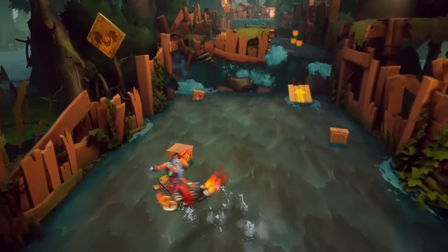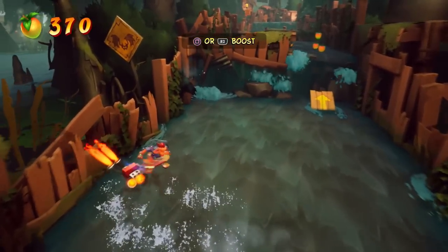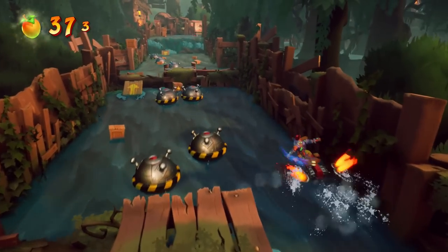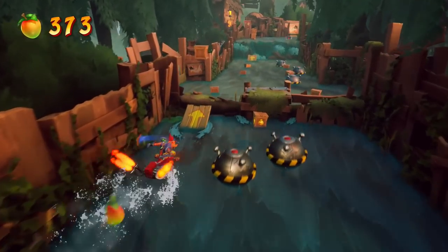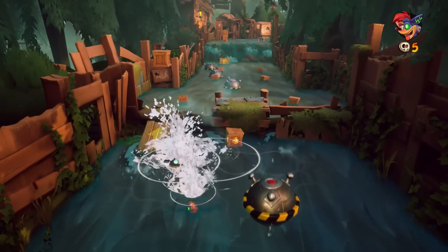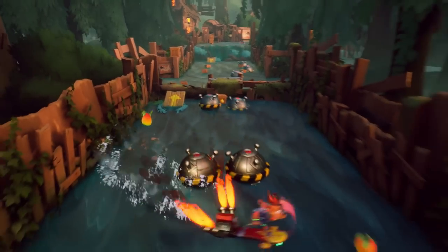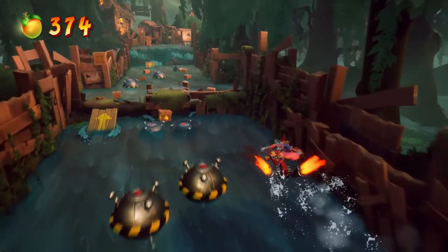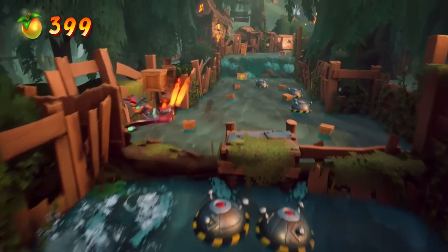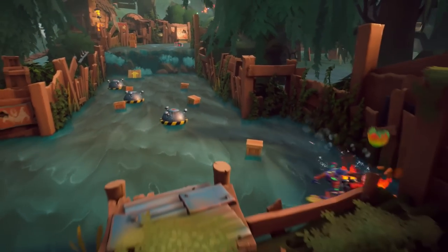Of course we can boost. What's interesting is they never really explain it, but the boost works differently than it did in Crash 2 — where you press it and you get a big burst. Here it's just a constant speed acceleration. There goes our Aku Aku and I still didn't get it. As soon as these pop up and move — see, that is total baloney. Come on, try again. There we go — it's very demanding about the exact angle you have to hit it from.